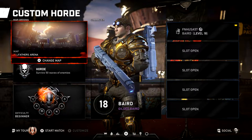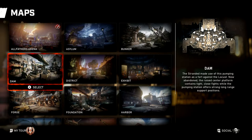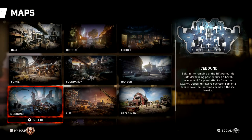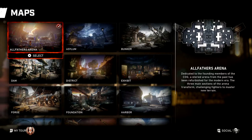From the custom Horde lobby, you can select any of the maps: All Fathers Arena, Asylum, Bunker, Dam, District, Exhibit, Forge, Foundation, Harbor, Icebound, Lift, Reclaimed, Training Grounds, and Vaskar. These are the current maps available at the time of recording, which is during Operation 2.